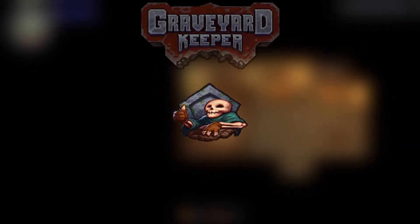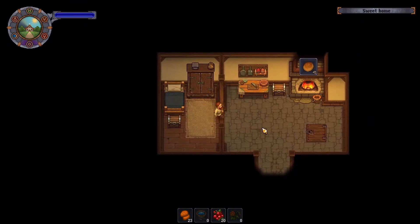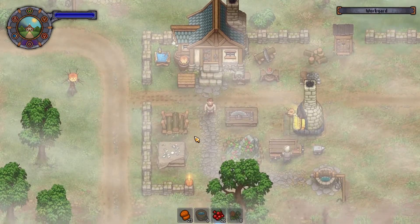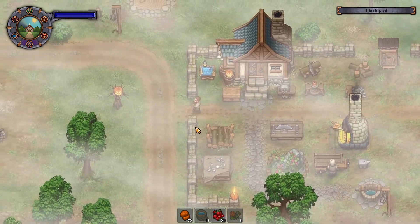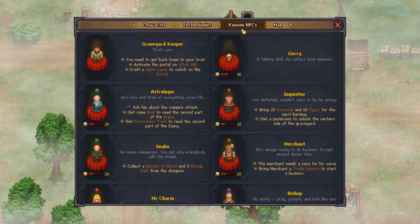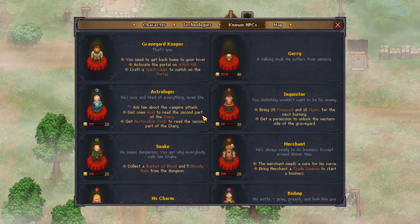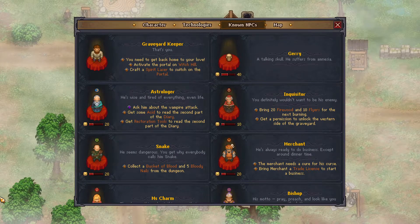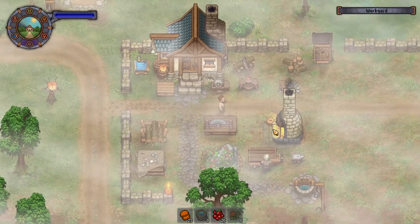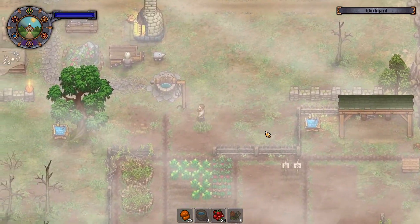Hello and welcome to episode number 25 of this Let's Play Graveyard Keeper here at the Hannibal Show. So last episode we did, like we always do in Graveyard Keeper, a little bit of everything. But we did a couple of storyline quests, so we currently need to get 30 silver to buy a plot of land so that we can build a tavern and make money that way.